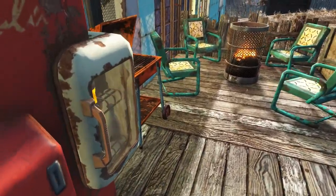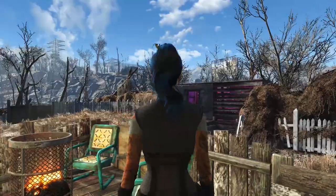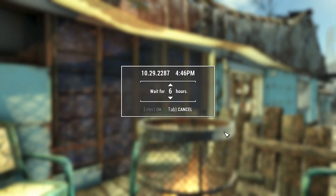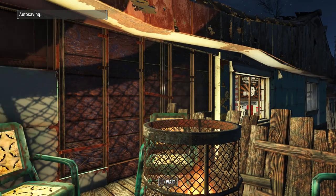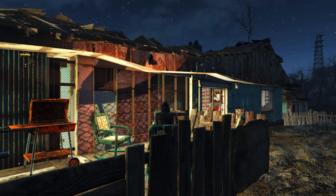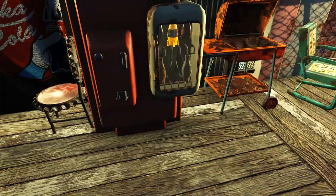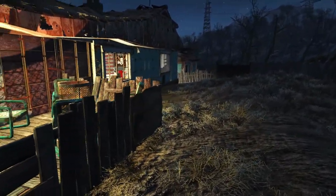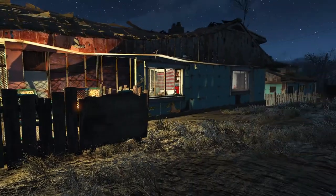Here's the back patio. I got the idea from somebody's Taffington Boathouse tour on Cordless's Vii's Discord — I kind of stole the idea because I liked how they had fire pits. I decided, why not have one in the back of my house? I was originally going to put a patio table out there but it was too big. The fire pit looks gorgeous — just a very nice, on-point atmosphere in the backyard.